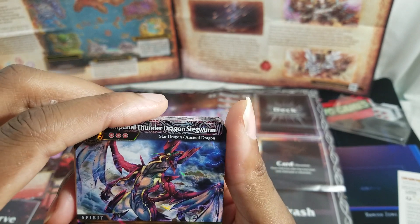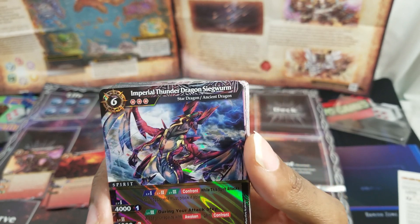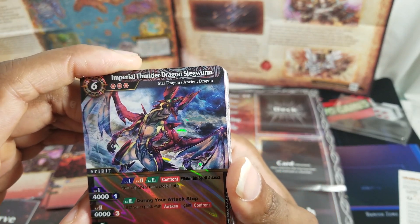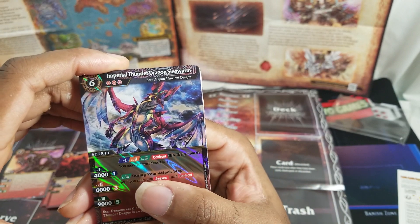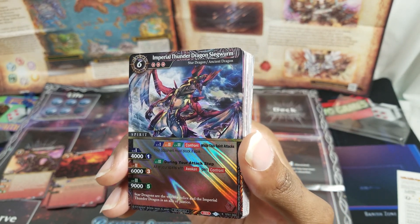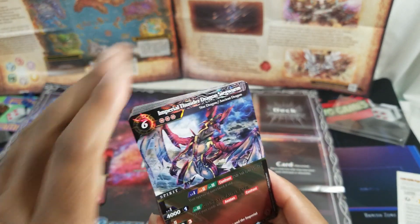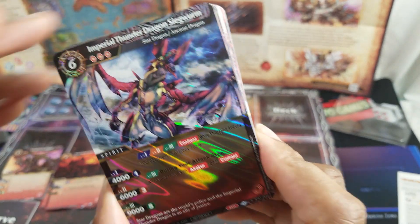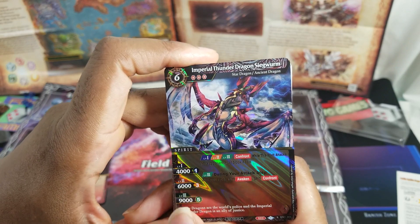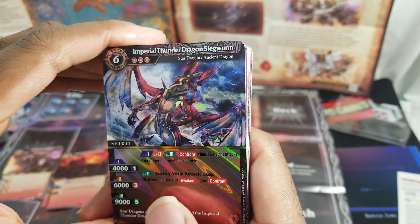The big foil rare in the starter is the Imperial Thunder Dragon Siege Worm, a six-drop with three reduction. At levels one, two, and three it has Confront — opponents must block if able, so this is a game where you choose to block like Magic. Level one is 4000, two cores is 6000, five cores is 9000. At level three you unlock an ability: during your attack step all your spirits with Awaken gain a bonus.